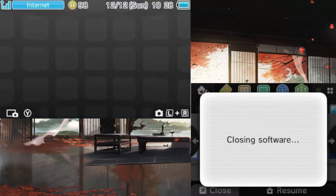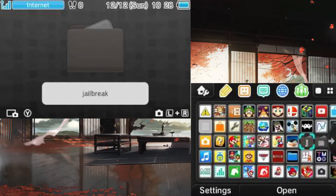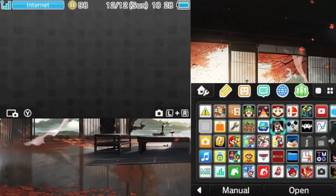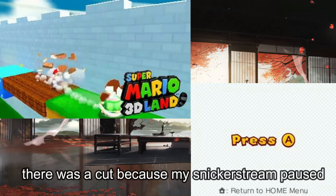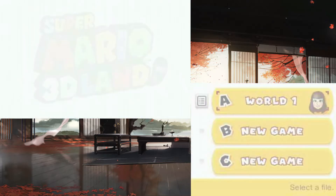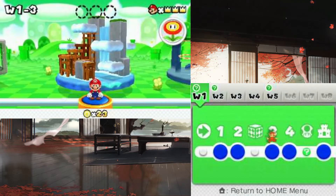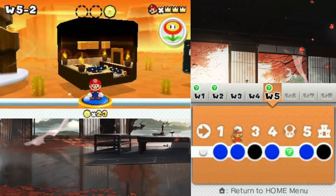Once it's done, you wanna go home. Press X. Then go to your game of choice that you chose to hack. We're gonna get into the game — press A — and then choose a world and select a level.